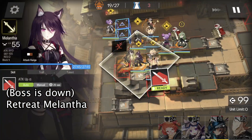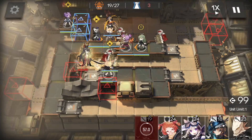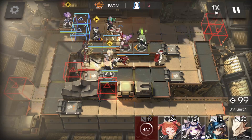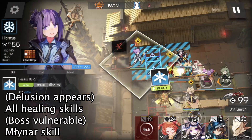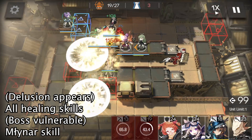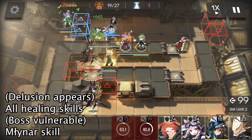When the boss's life is done, we retreat Melantha immediately. Then we need to get prepared to use the healer's skill and healing defender's skill. When the delusion appears, we use Hibiscus's skill and Spot's skill to heal up. When the boss is no longer invulnerable, we use Miner's skill.